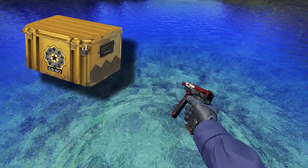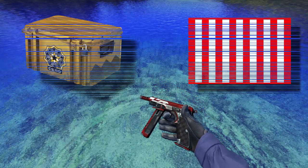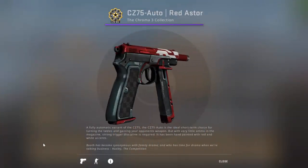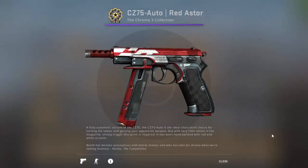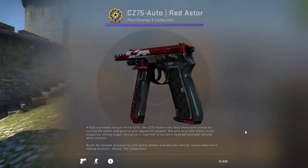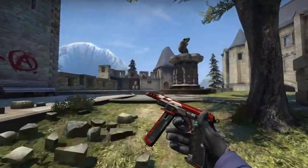This skin is from Chroma's Recollection and has been painted with red and white accents — it shines like this. Have a look at this quad kill by me with the CZ on the map Inferno.